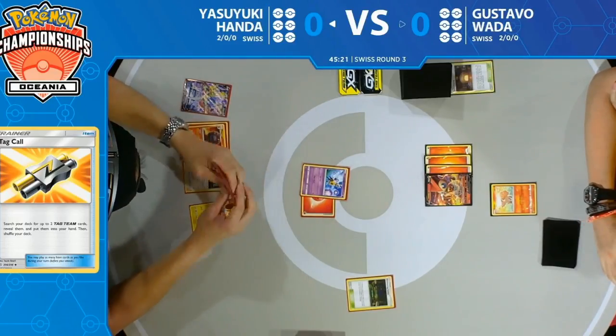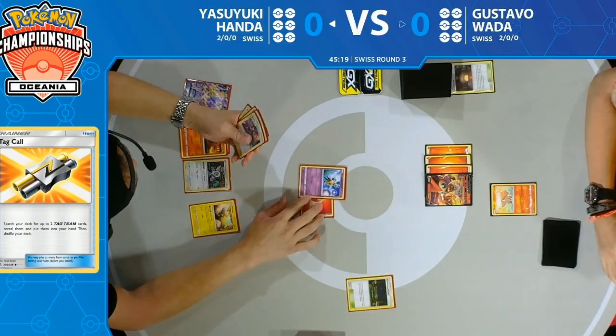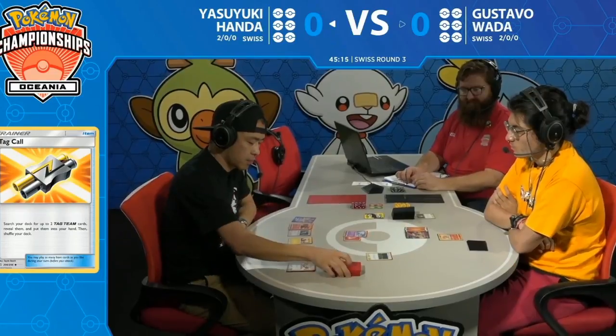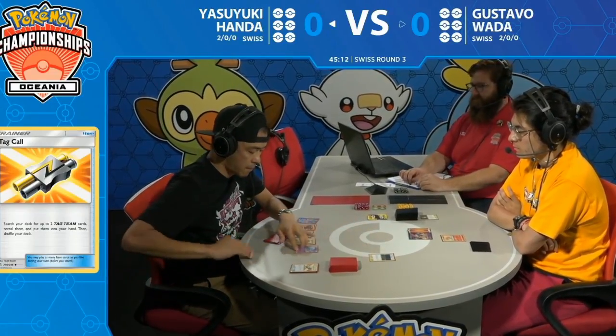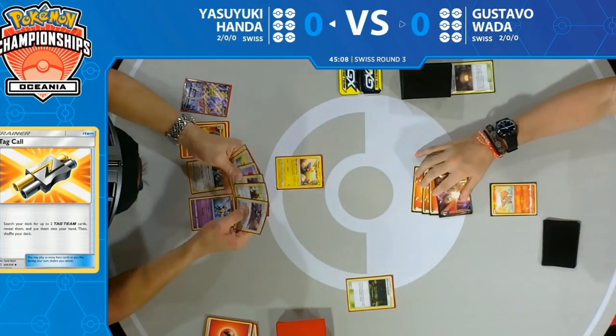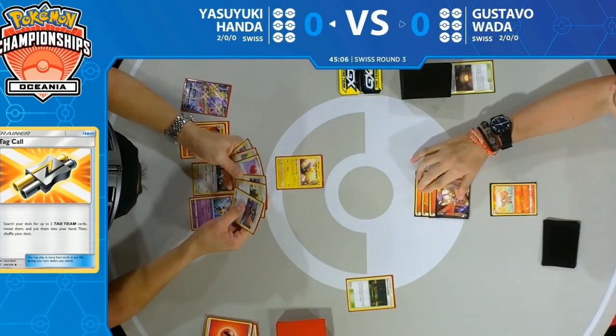Gustavo does have one thing going for him: he's going to be able to start attacking now. The more fire energy he attaches to that Victini V, the more damage he's going to do — essentially knocking out every single Pokémon Yasuyuki has. So Yasuyuki really has to go for that sleep strategy.